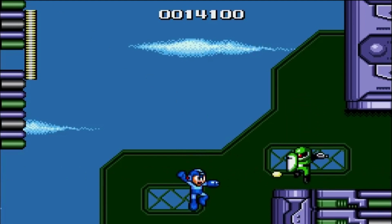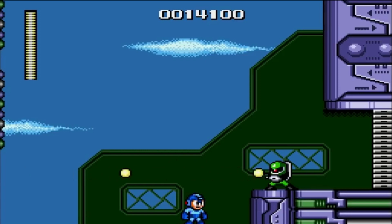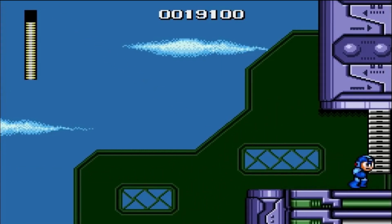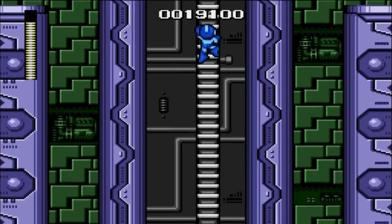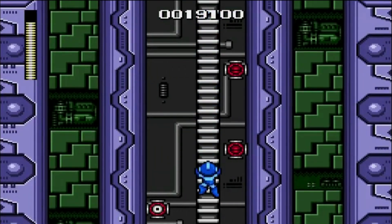It was great to see Snake Man's level with more details. In the original, it just looked like some kind of indoors, something — it was green, I know that. Wily Wars gives the stage more character with background details like broken wire fences and other flourishes that make the level feel more industrial.